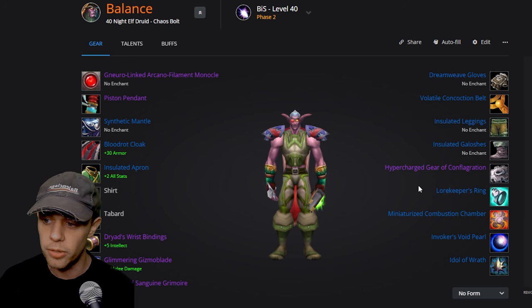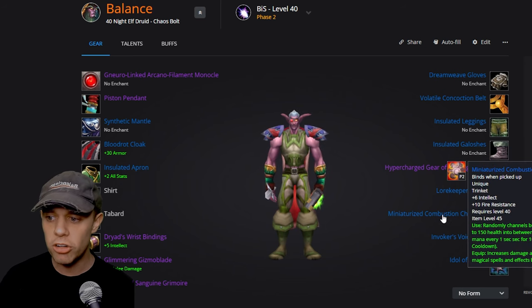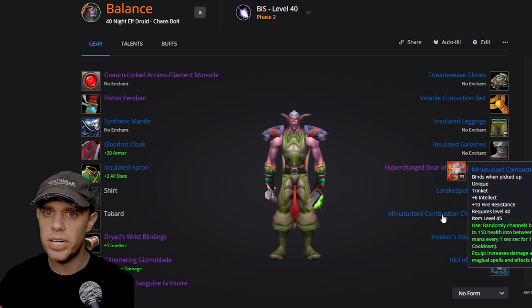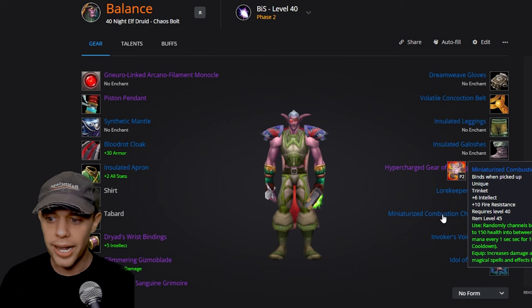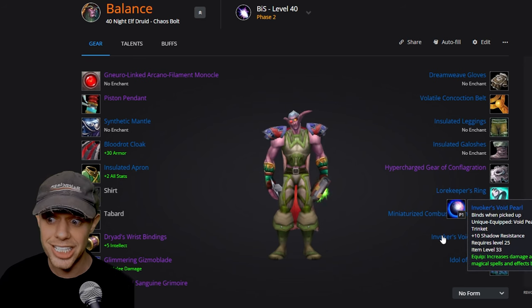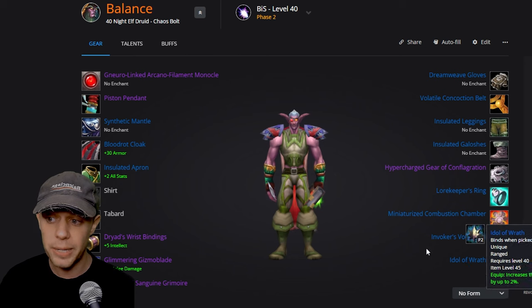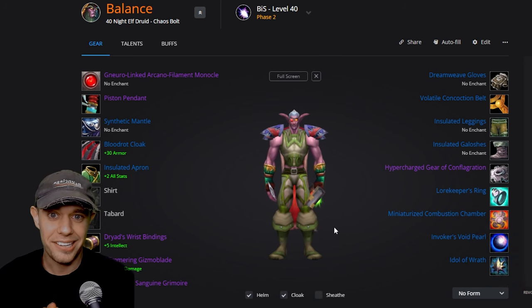The Hyper-Charged Gear of Conflagration is unique equipped, so you can only have one. On your other ring slot, use the Law Keeper's Ring from PvP in Phase 1. The Miniaturized Combustion Chamber channels between 1 and 150 health into mana for 10 seconds on a 30-minute cooldown, with its equip effect increasing damage. Invoker's Void Pearl is still actually BiS itself. The Idol of Wrath from Gnomeregan increases damage of Wrath by up to 2%.